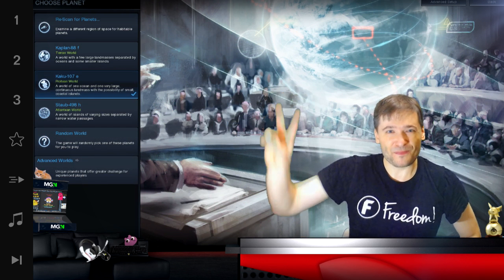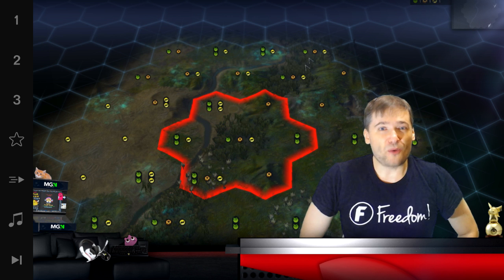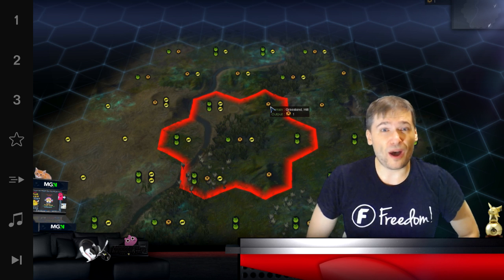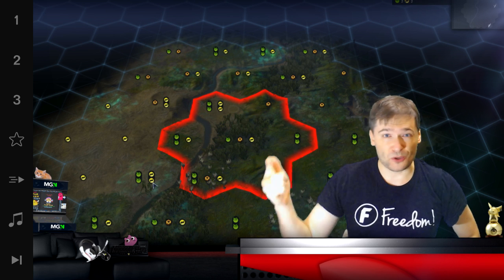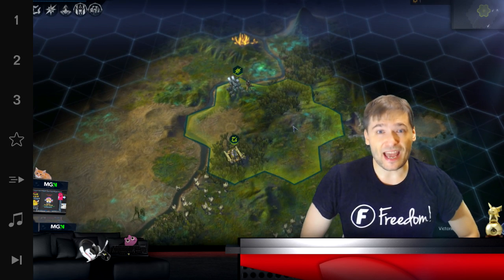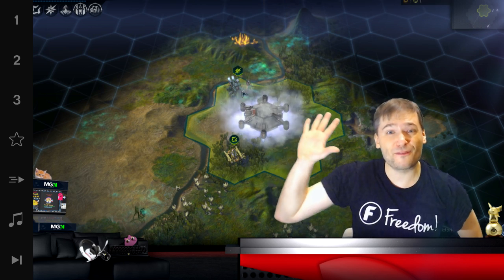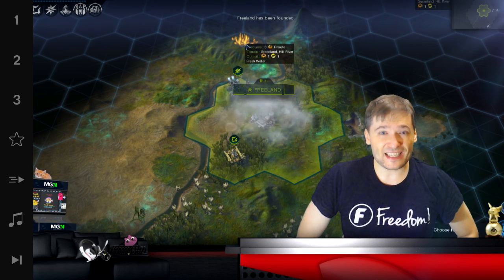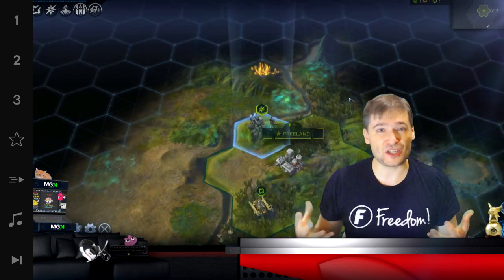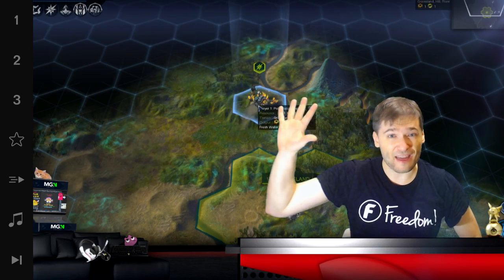In today's episode, tip number two is about where to found your city. The starting location is extremely important — you want to have at least five resources around you, and you need at least one special resource like pyraxite, petroleum, or float stone, because those are very important in the mid to end game. It really helps to get titanium because with titanium you get plus five production when you build the mine on that titanium square — the only resource that gives you such a high boost.